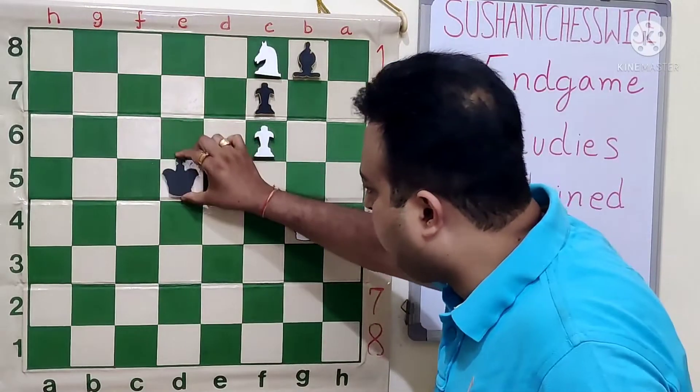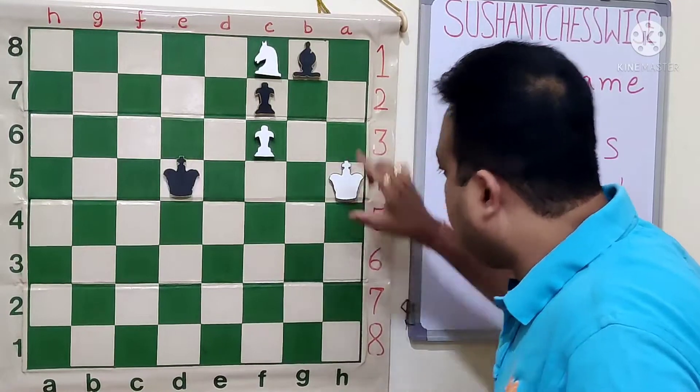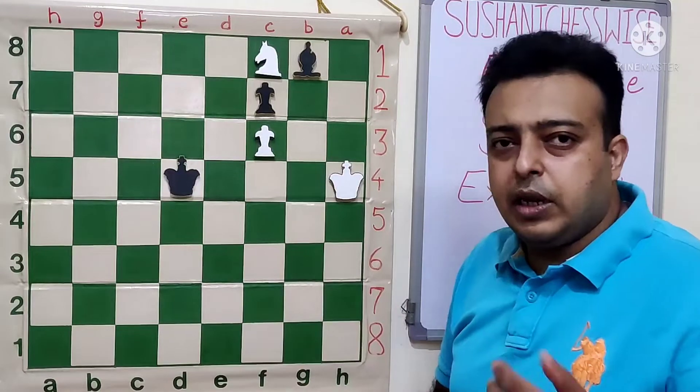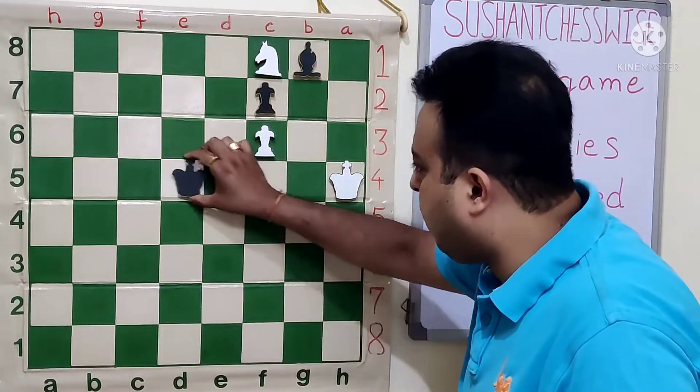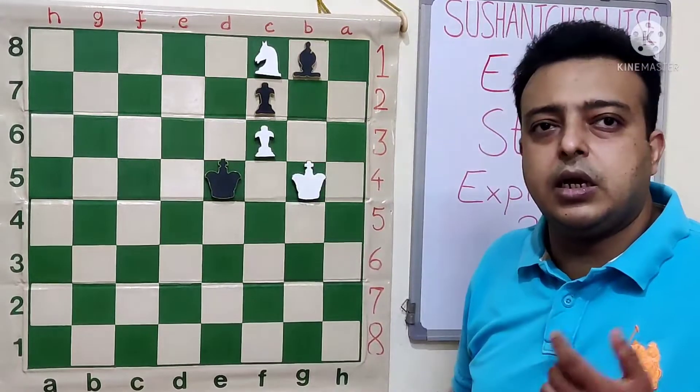Black can try the move Ke5, to which white plays the right move King h5 — the only move which is good enough to win. Now putting black in zugzwang as usual. After Ke5, then comes Kg5.